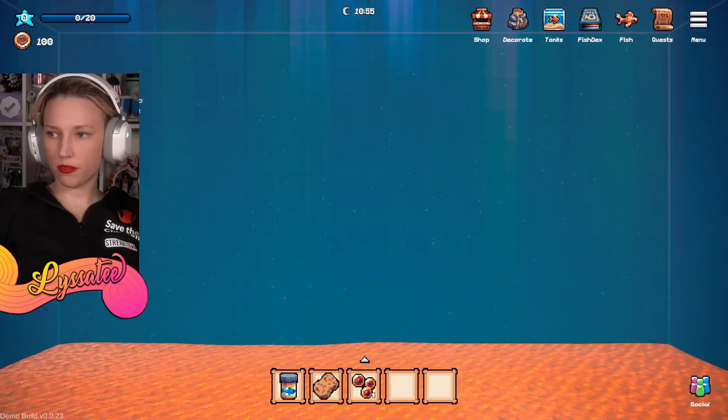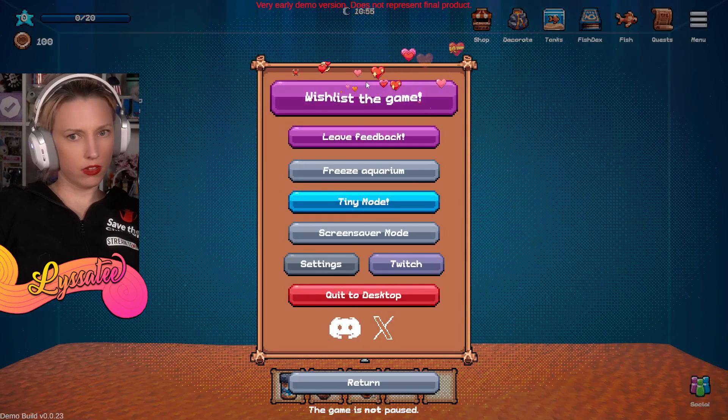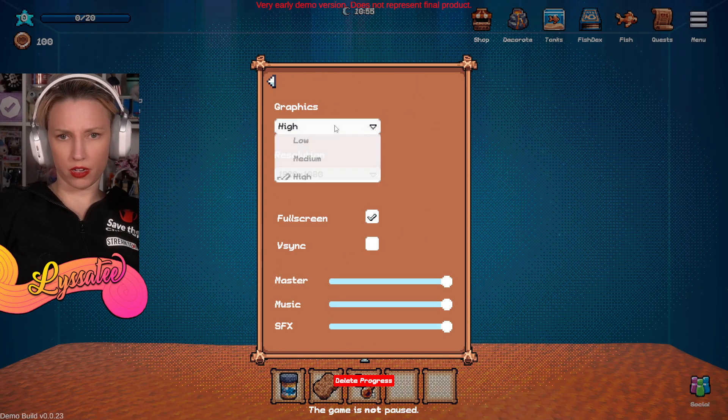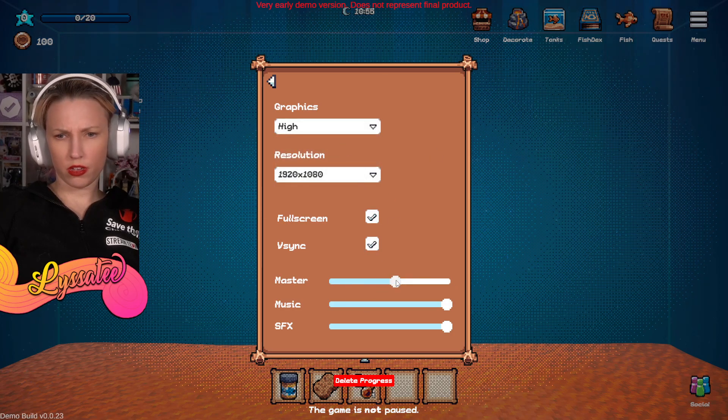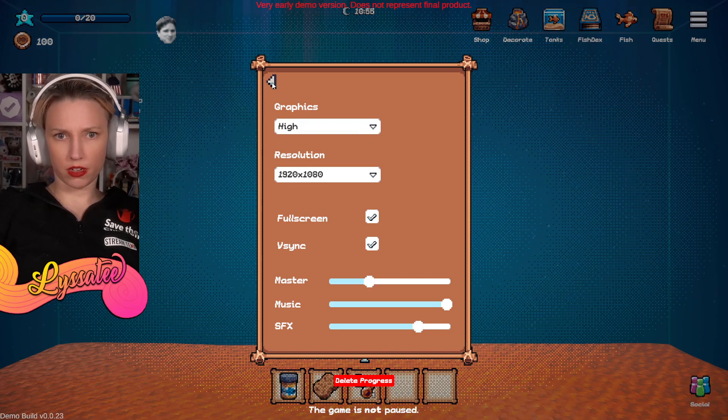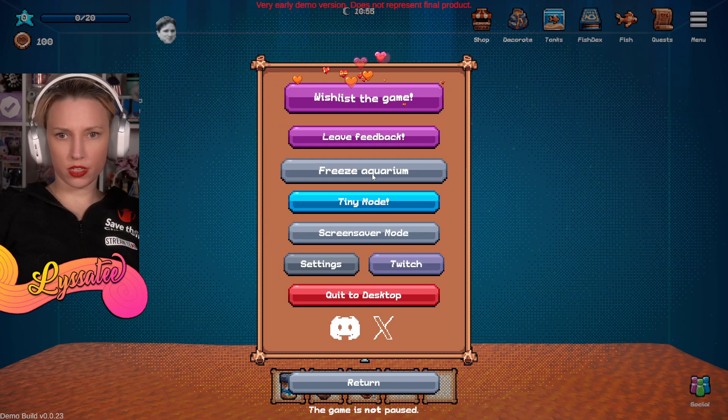Full screen application. It's a bit loud. Menu, settings, graphics, that's fine, V-sync sure. Turn it down - we don't want to blow anyone's eardrums out with a fish game. Sound effects, okay. Wishlessly freeze, tiny mode - oh!